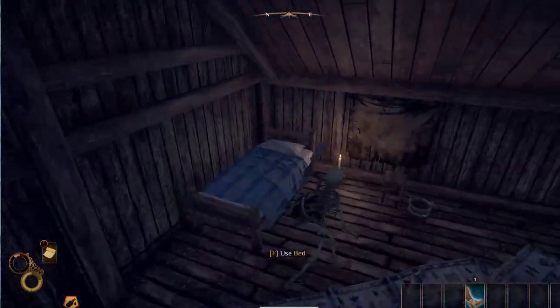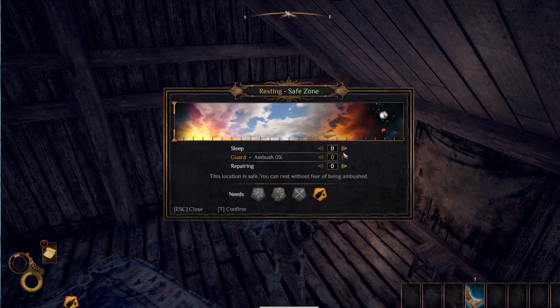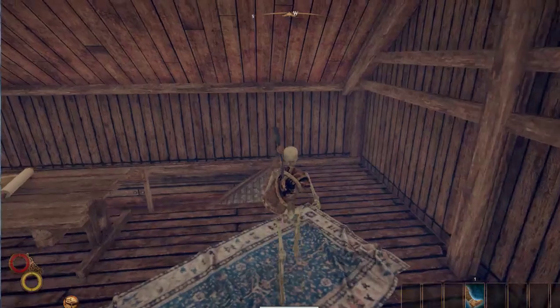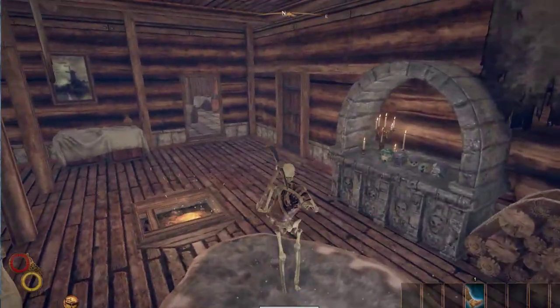Let's go ahead and rest really quick — if you look at my health bar, we need to sleep badly. Since we are in our house we don't need to guard. I think four hours should do it — let's do five hours, and we don't need to repair because nothing's broken. Five hours zoom by, and everything's fine now. All our health is back up. That red shade was our max decrease, and since we slept it went away.